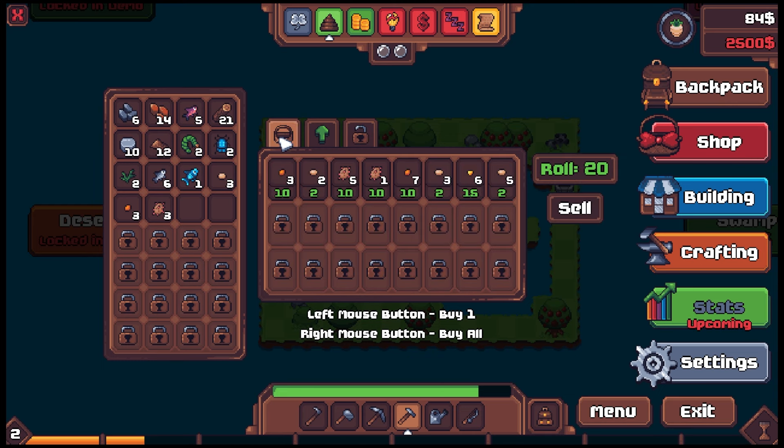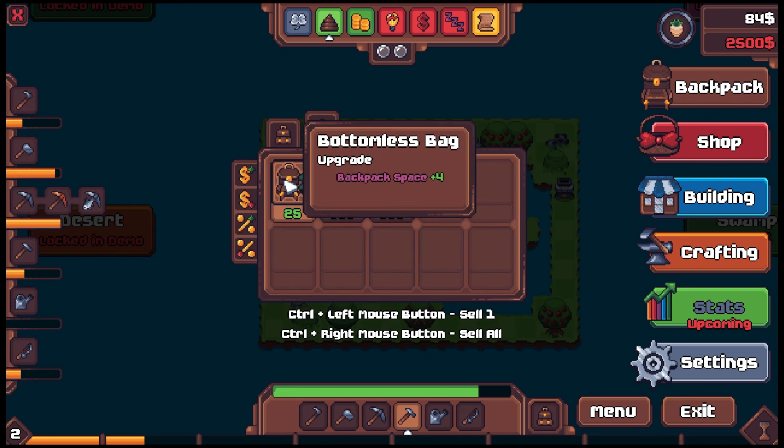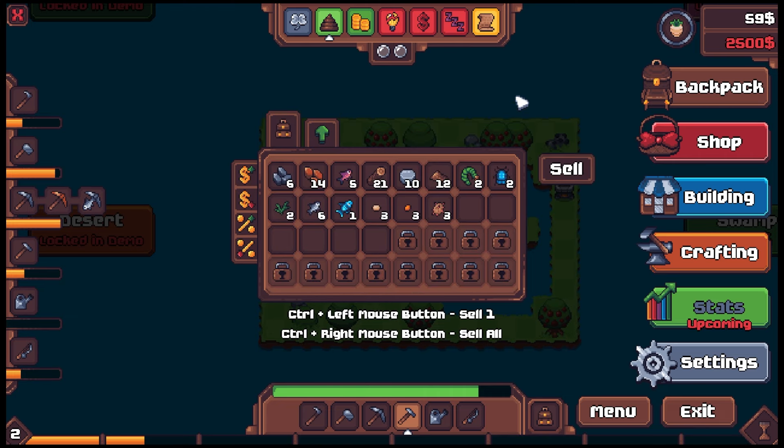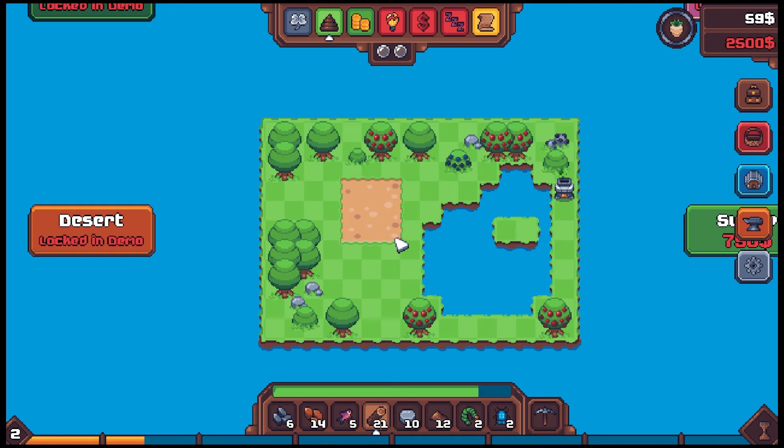We gotta be careful with our upgrades. We could upgrade the backpack — maybe that's the first one to start with. Let's get our crops going. Plant these bad boys. We finally got our farm going. Water of course — watering our crops. Gotta be careful not to get too click happy because we gotta conserve our energy.